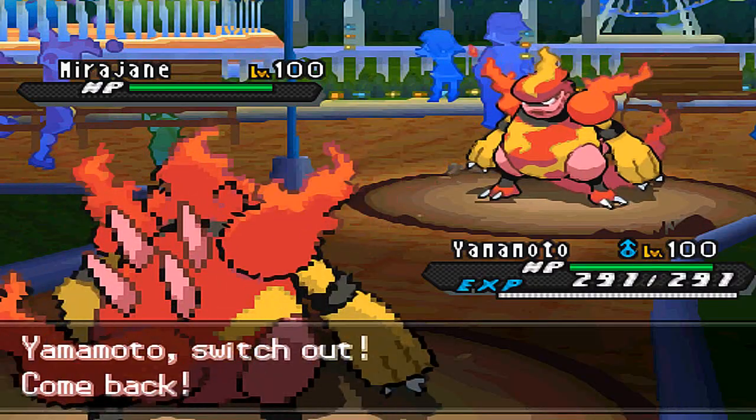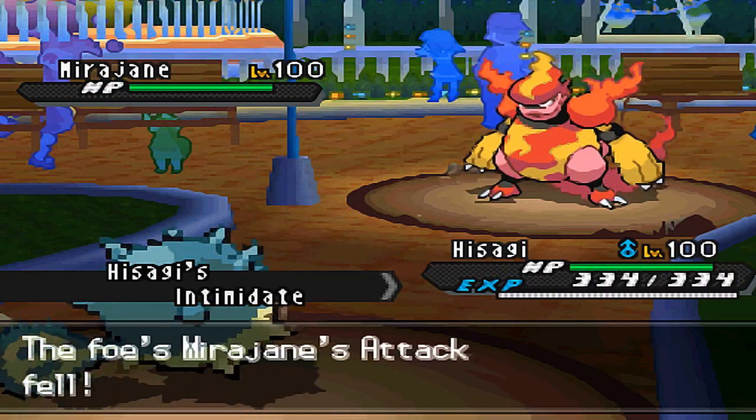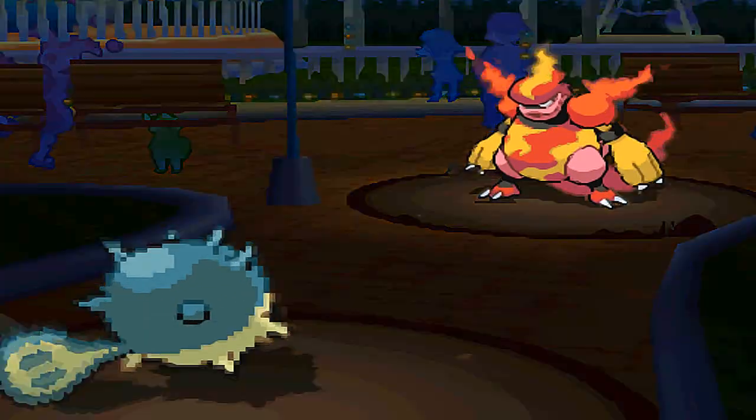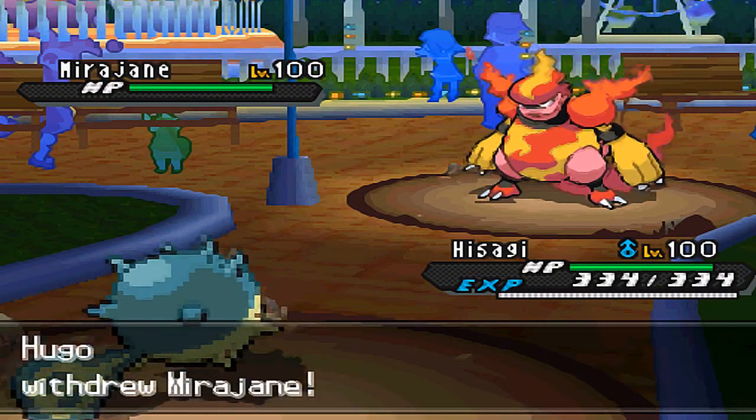I led out with Magmortar just because I was thinking that he would lead out with Golem, noticing on my party that I take super effective damage from four guys on my team, and literally two-thirds of my party take super effective damage from Earth-type attacks.